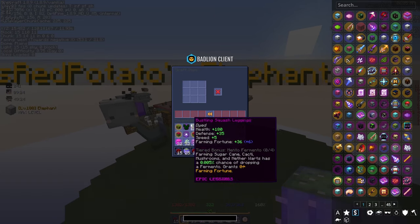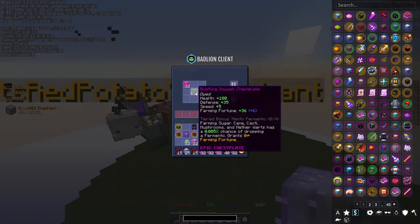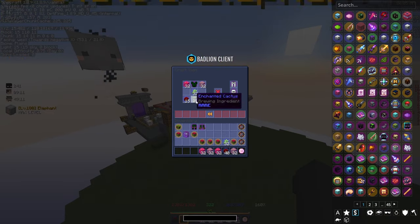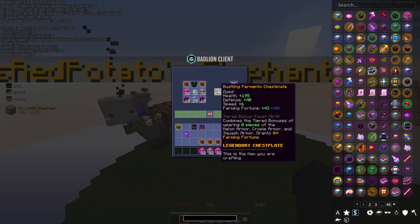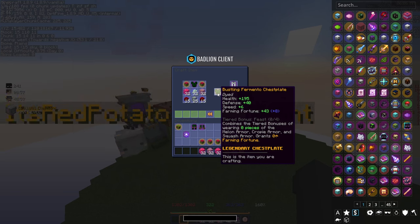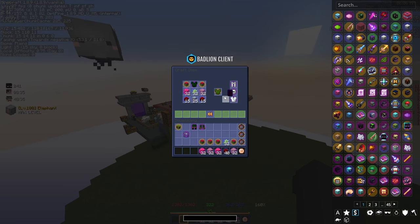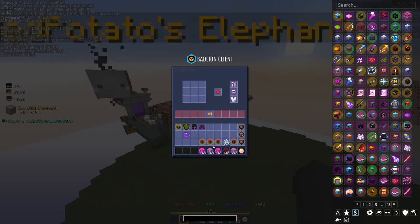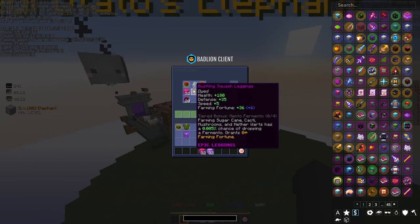Let's move away from the sheep, they're kind of noisy, and then let's do the chestplate next. I think this is the recipe — yes it is. There we go, Bustling Fermento Chestplate! The chestplate goes from 36 to 43 farming fortune. I thought all pieces had the same farming fortune but I guess not. Let's craft it — boom, two quarters done.